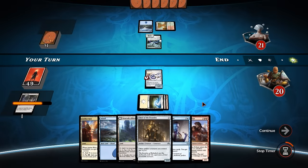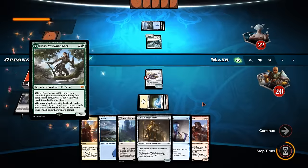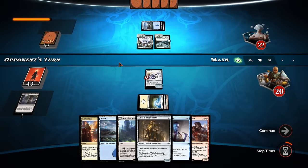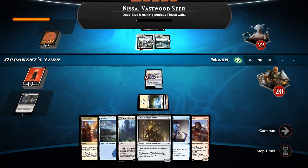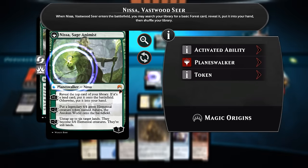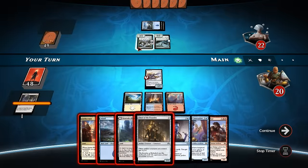Got myself some honey and lemon-flavoured menthol lozenges to hopefully not choke and cough for the entire video. Nissa, Vastwood Seer - when she enters the battlefield, you get a Forest, and if you've got seven or more lands, she transforms into her Planeswalker side. So we're a bit far off that, but we're expecting some ramp, apparently.